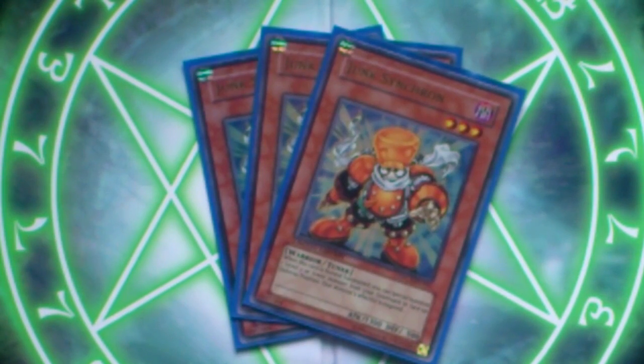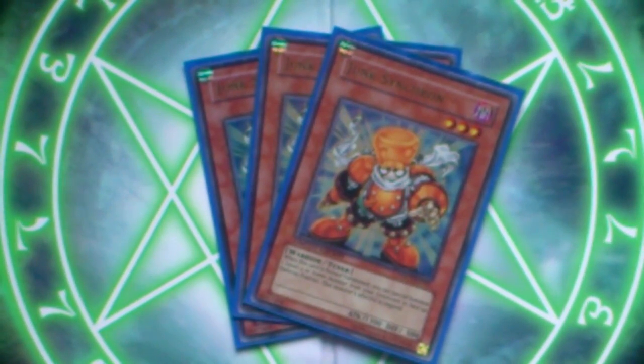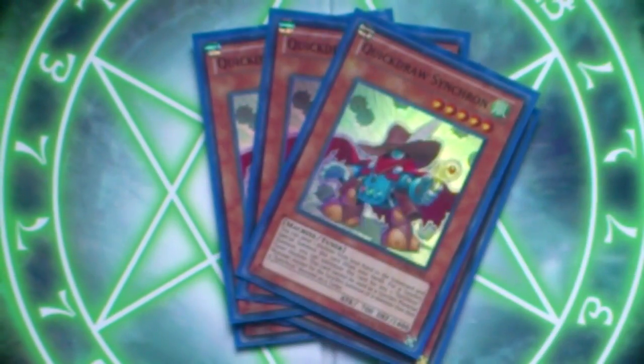Three Junk Synchron. If you don't know what this guy does, he can special summon a level 2 or lower monster from your graveyard when he's normal summoned. So he's a very quick synchro, usually for a level 5, so he's really good. Quick Draw Synchron — one of the best cards in the deck. Makes all of your combos possible, so he's really good.